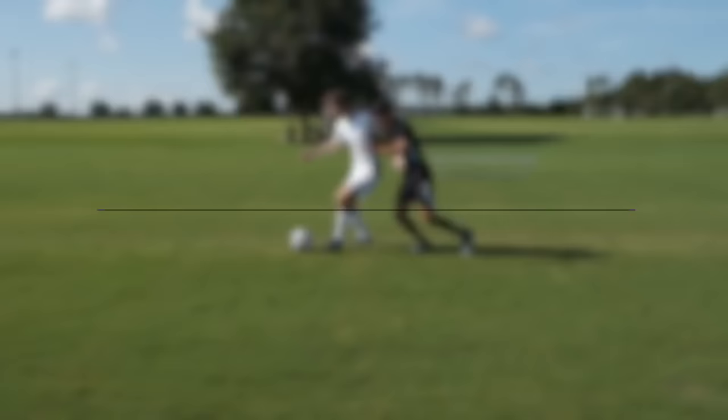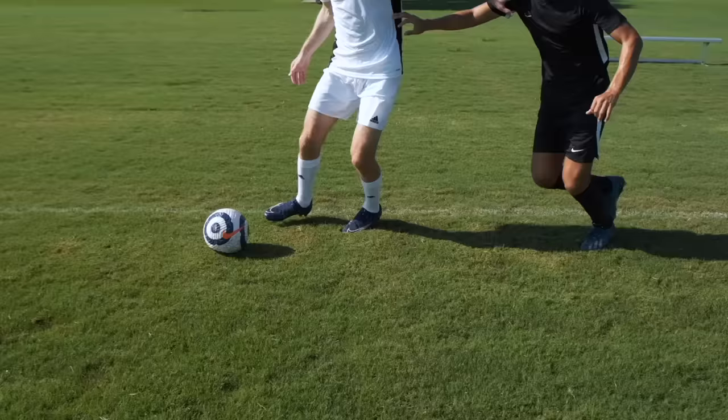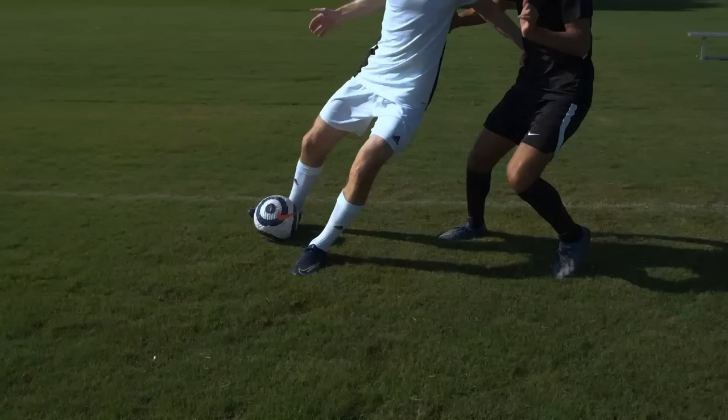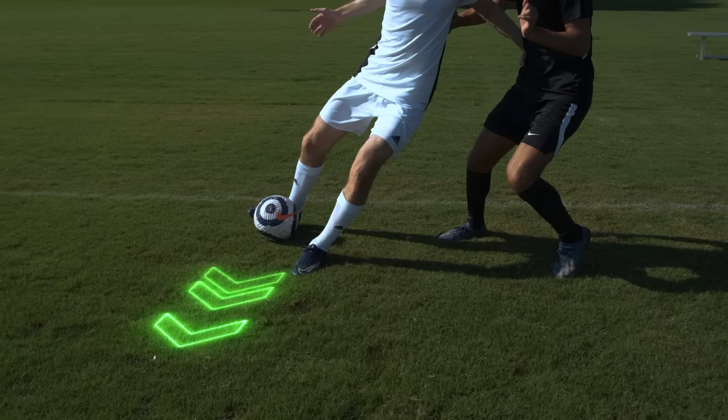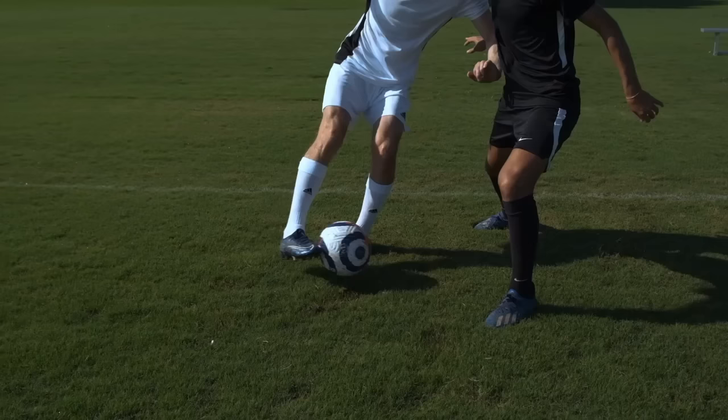The Scoop Turn. When a defender is on your back, use the inside of your foot and start pushing the ball to the side, as if you were going to pass it to a teammate. But instead of releasing it, continue to drag the ball in a circular motion. Then use the edge of your toes to flick the ball through the defender's legs.